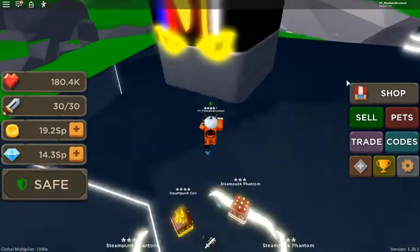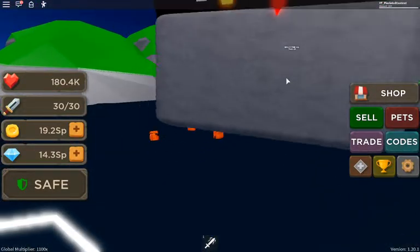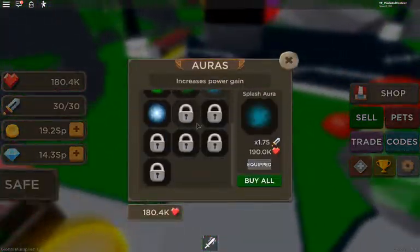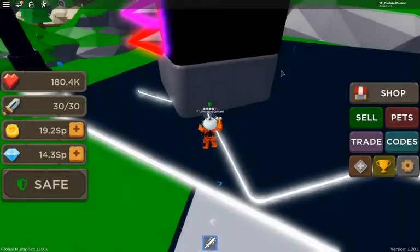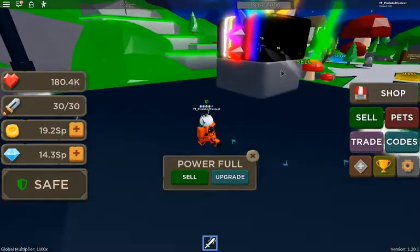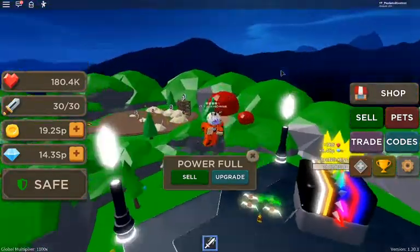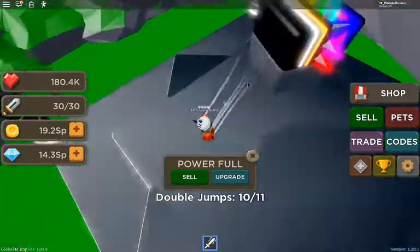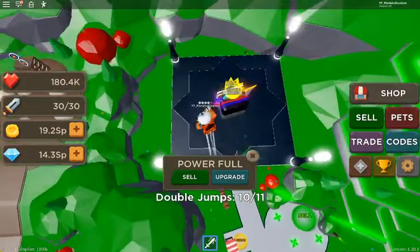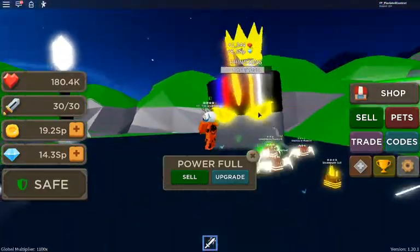I suggest getting some small pets first — good job me — then going to the boss. Also get some auras. I'm on 276/1001. So go right here, go to the boss and just kill it. It may take a while if you're new, but get some good pets or find a streamer. I'm gonna do giveaways once I can get toxic pets, so subscribe, hit the notification bell and stay tuned.